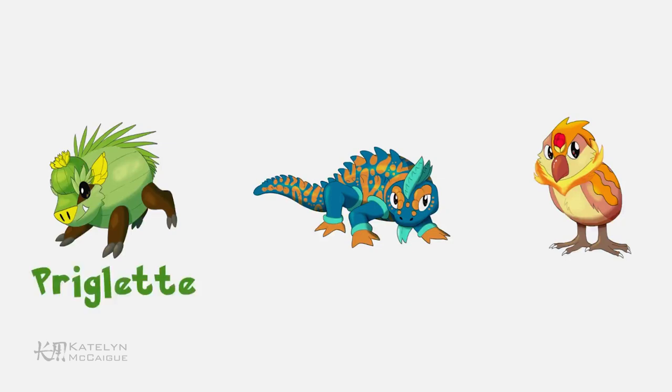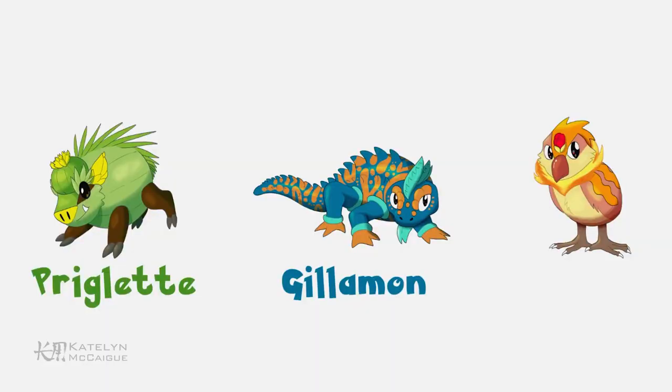First we have Priglet — I loved this because it was kind of like a piglet-prickle combo, perfect for a first evolution. Then we have Helamon, which is an adorable name combining 'gila' and 'monster.' We'll incorporate some water-sounding names with the next evolutions. And finally we have Quail-it, which is super cute. So meet Priglet, Helamon, and Quail-it!